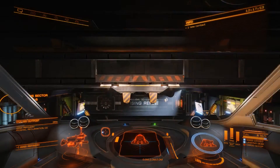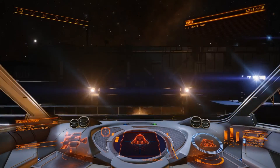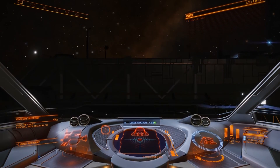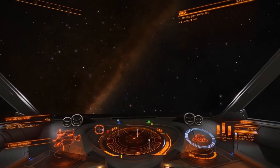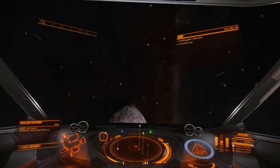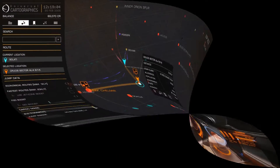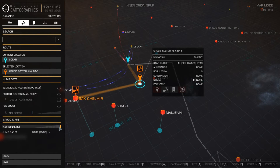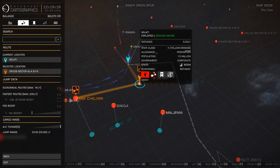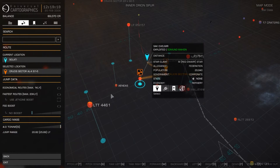Here we go — launching the ship and heading for the target. What the game has done is rerouted me because it knows that I don't have enough fuel. But sometimes it won't be able to do that, so to demonstrate what would happen, I'm going to take this down below the jump distance.